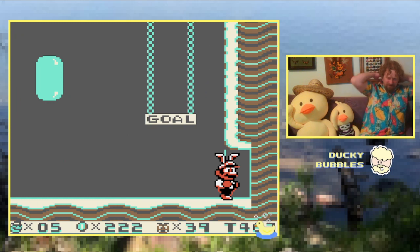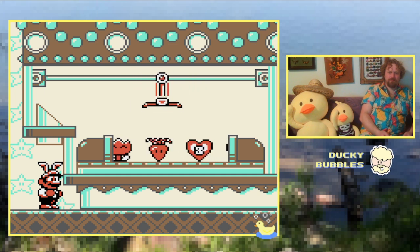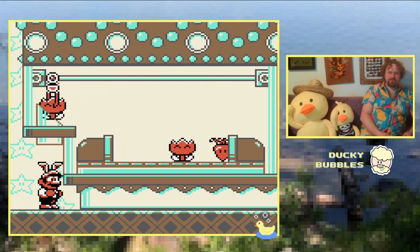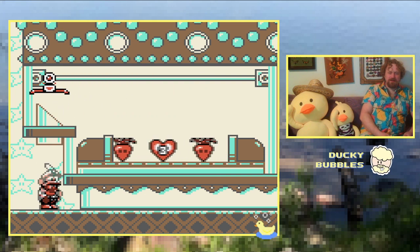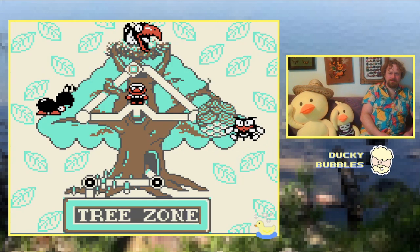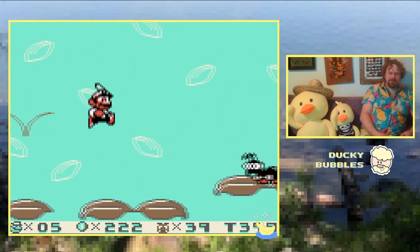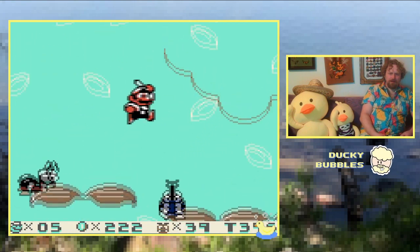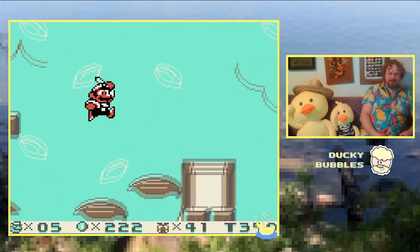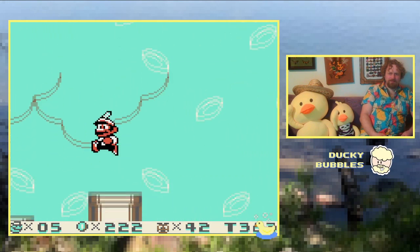Let's try to get our Fire Flower back. Yeah, that works. We don't need bunny ears, we need a feather in our cap. Let's go beat up the ant. I feel bad, like I'm beating up all these cute bugs — they're just being friends.